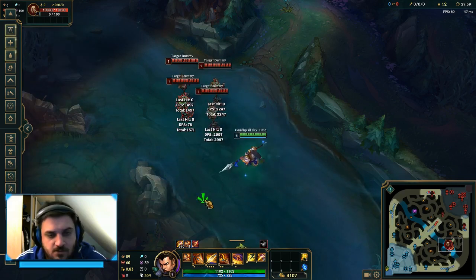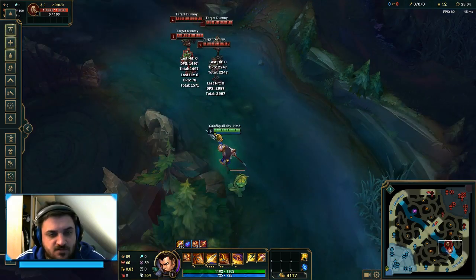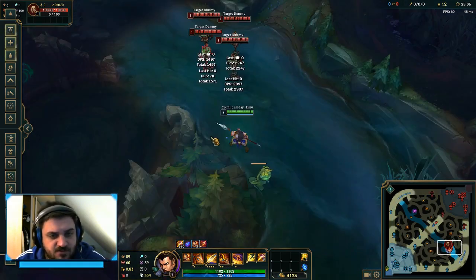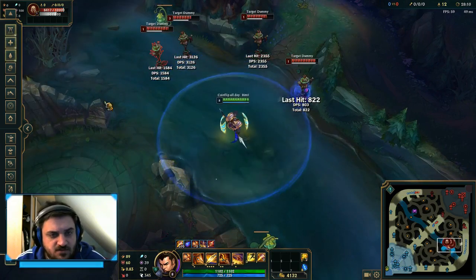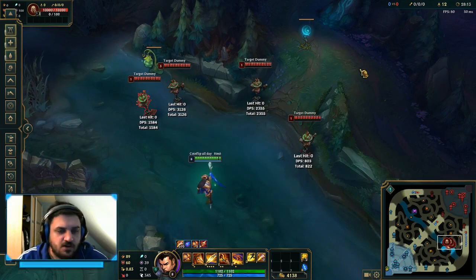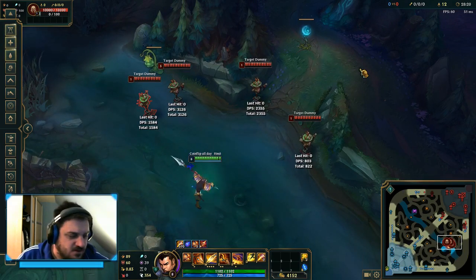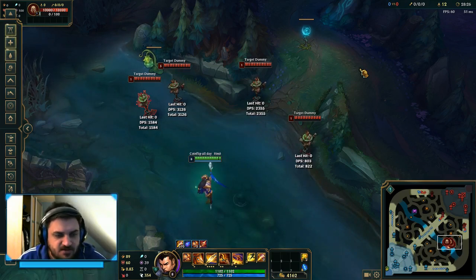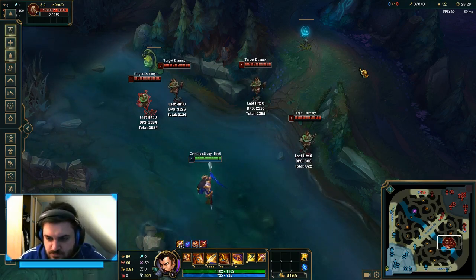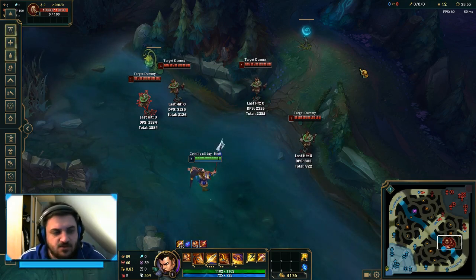You can also use a flash-ultimate combo to spread enemies — flash into them and immediately use your ultimate. Think of it like Gragas's ultimate cask, or the knockback engage of an Azir wall.